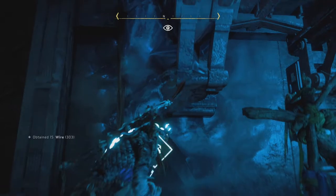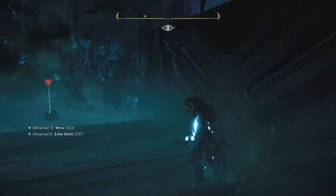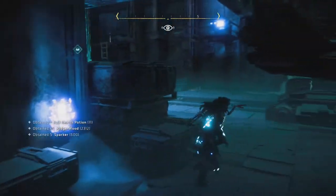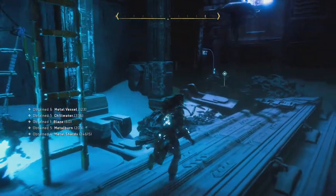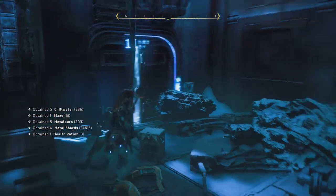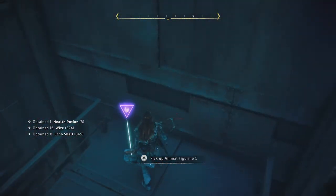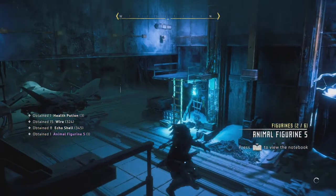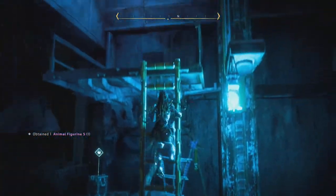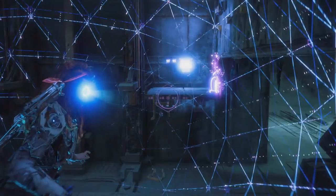There must be a stalker nearby, gonna have to deal with that thing first. Want to be careful, but this will help. Doesn't seem like there's anything really close by at the moment aside from a few supplies. There's actually some way to get that flying machine over here. Is this an animal figurine? Let's go up - must be a console to move the plane over.